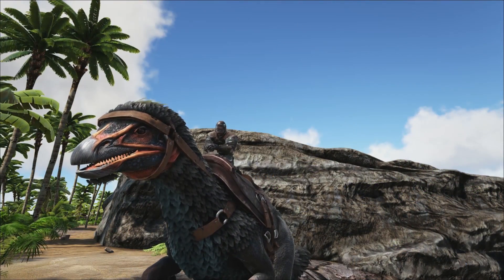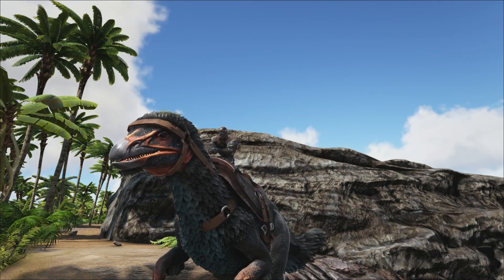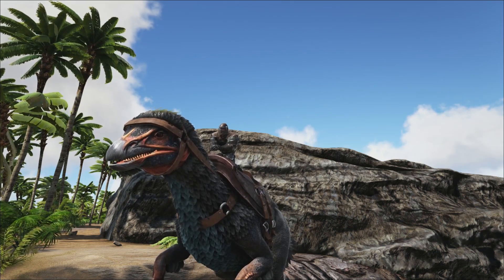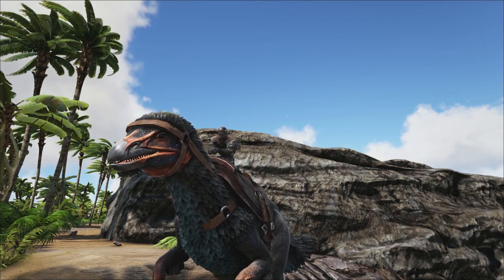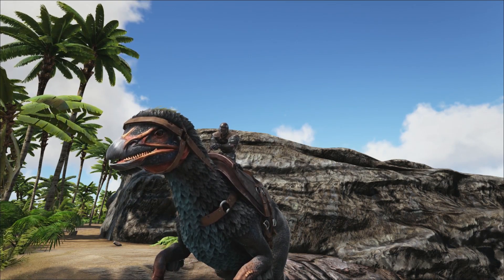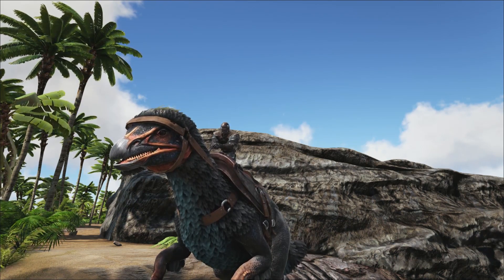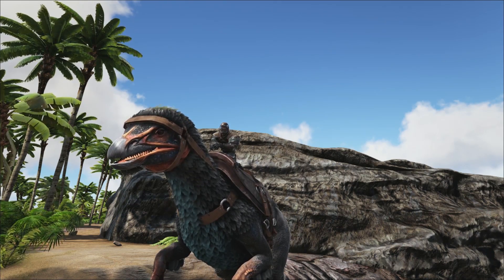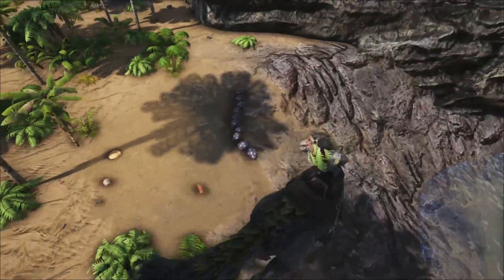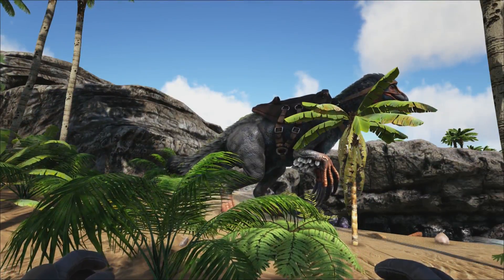Coming in at number 1, we have the Therizinosaurus. The Theri produces extra large eggs — the same tier as Rex eggs — which means they can produce exceptional kibble, allowing you to tame five previous tiers. Now, extraordinary kibble isn't actually that different from exceptional kibble. The only difference is that a dino being raised might specifically ask for extraordinary kibble — that is literally the only difference between the two. So the Yuty produces extraordinary kibble with his special egg, and the Theri produces exceptional kibble with its extra large egg.